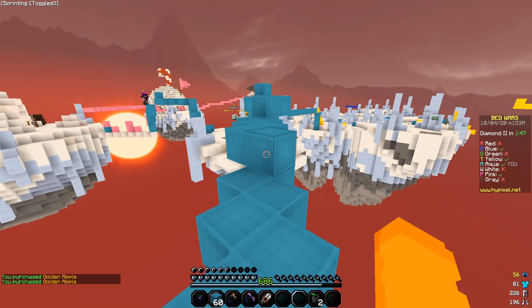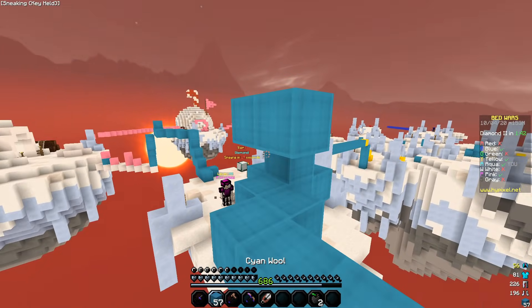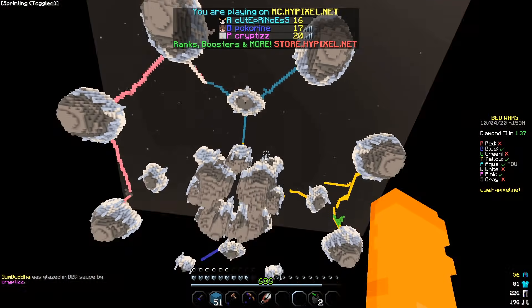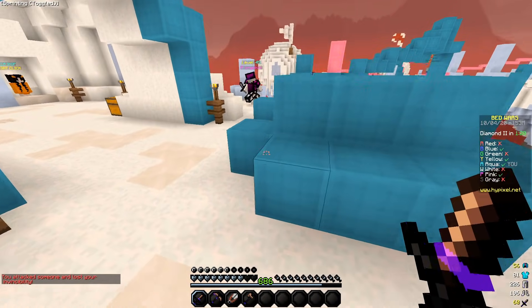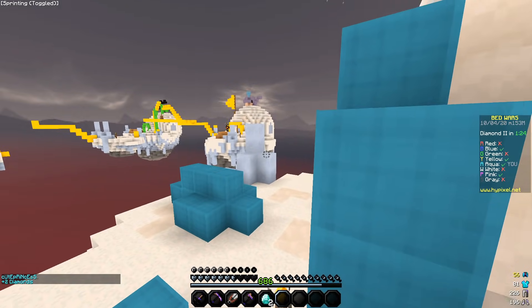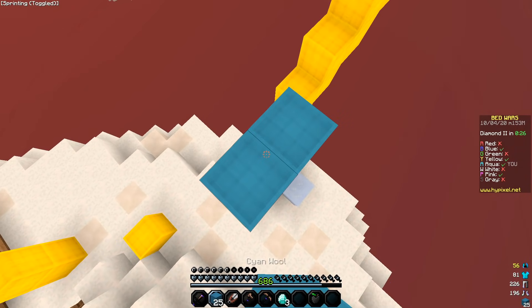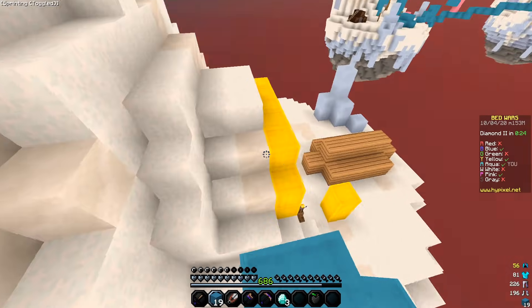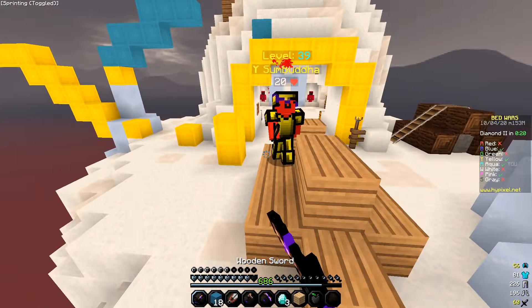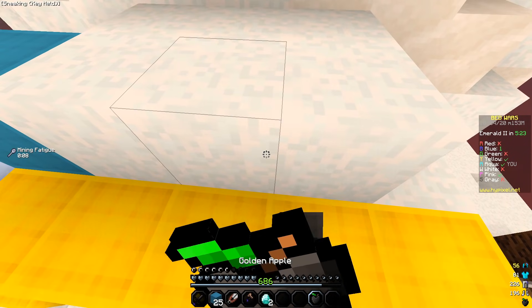There's a pink guy already back and a yellow dude too — this doesn't feel good for me. The gapples are just pure black which I guess fits the theme of this pack pretty well. He was waiting for me — I could have been smarter there. I'm not taking any chances this time.